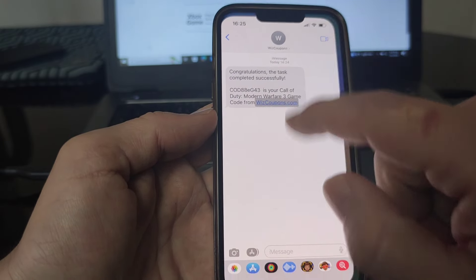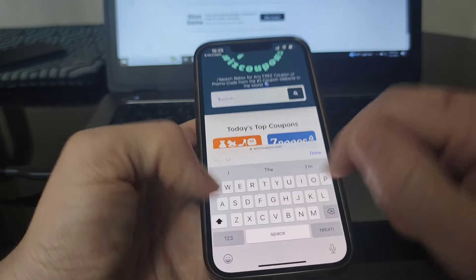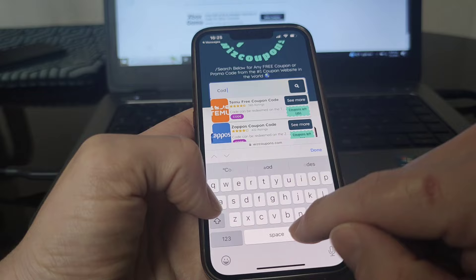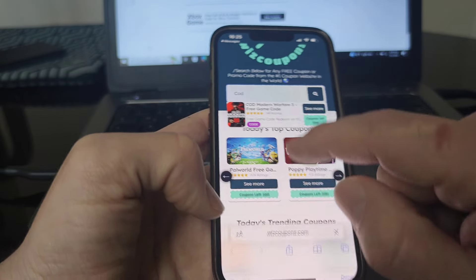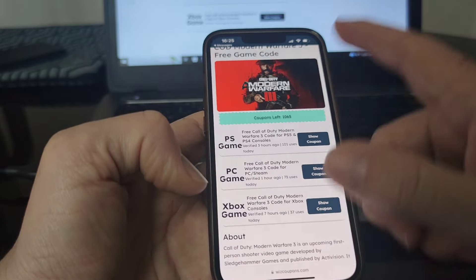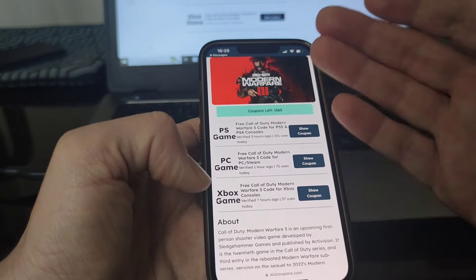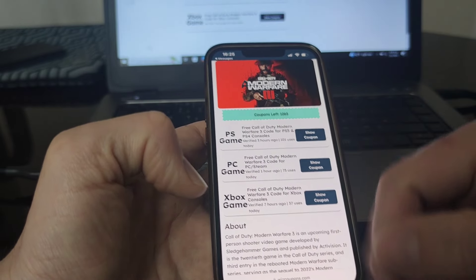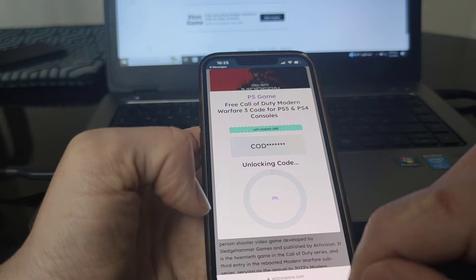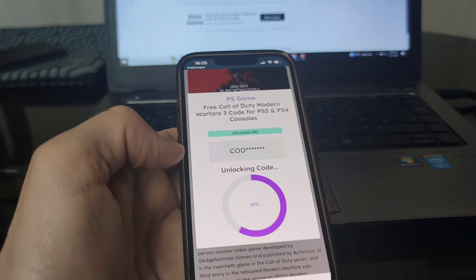I found this site, which I'm going on right now and showing the steps at the same time. The site also has other games and stuff if you'd like to check later. As you can see down here, you have different platforms depending on what you're using — the same steps apply to all platforms. I'm going to continue with PlayStation, so I'll tap 'Show Coupon' to unlock the code and wait a couple of seconds for the whole process to complete.